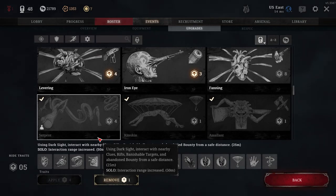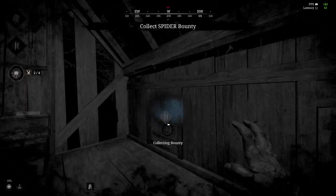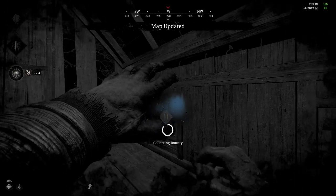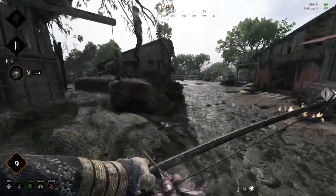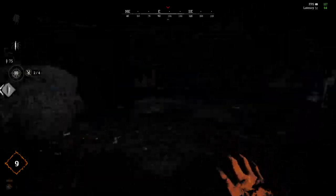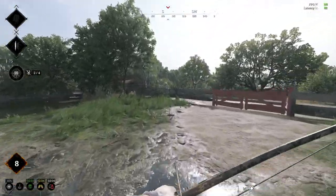Moving on to Serpent — a four cost trait. Using dark sight, Serpent lets you interact with nearby clues, rifts, banished targets, and abandoned bounties from a safe distance, normally 25 meters. As a solo, your interaction range is doubled to 50 meters. This is huge — if you see a bounty being banished, you can sneak into that area and use Serpent to steal that bounty token, then get out to an extraction point without harm. For stealth and silent assassin type builds, Serpent is a must play.